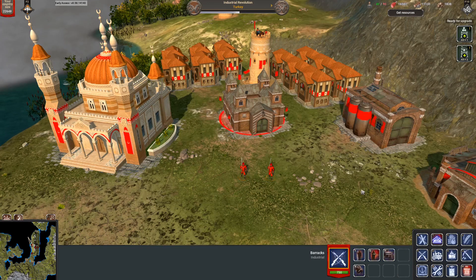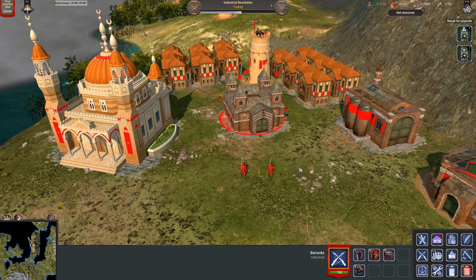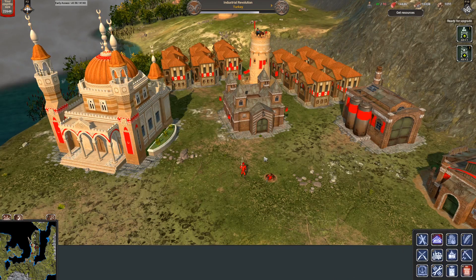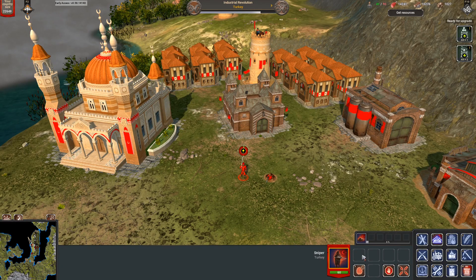The first unit Turkey will offer us will be the Sniper. This unit will cost 200 of food, 150 of wood and 100 of metal. The Sniper has a special option to bury himself to have more defense, more accuracy and a bigger range. If you click on that option, it will take 10 seconds for the Sniper to bury himself.